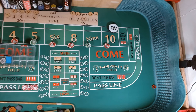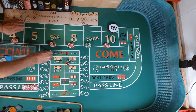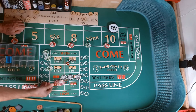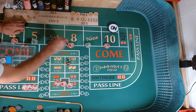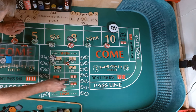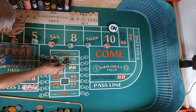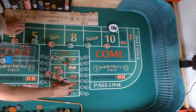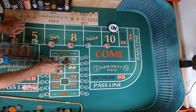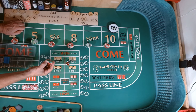2-3-5, 2-3-5. On that 5 — it's going to pay $315. We're going to make our 6 and 8 look like $270 each. Going to press and get some more change. Adding $50 each to the 5 and 9. $35 left over, we're going to rack it.